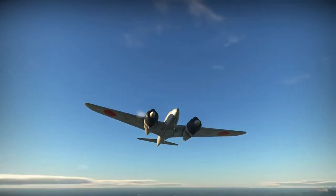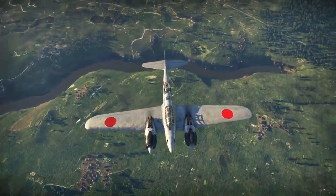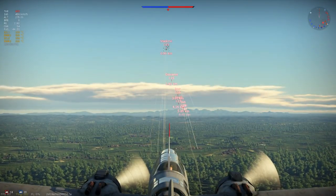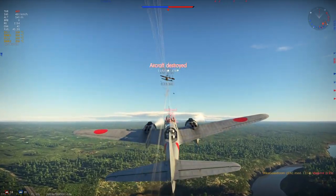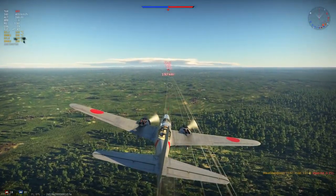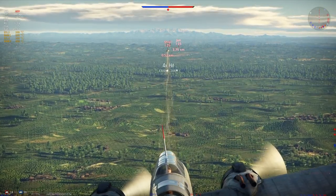The final vehicle to be released is the J1N1 Interceptor/Heavy Fighter. This aircraft features a single 20mm cannon with 60 rounds and two 7.7mms with 1000 rounds in the nose, as well as two turrets with two 7.7mms each. Optionally, you can also carry two 60kg bombs. This aircraft is pretty fast for its tier and packs a punch with the 20mm cannon, but doesn't carry much ammo. The turrets are very effective against low-tier biplanes, but the aircraft itself isn't very maneuverable. I can see this becoming popular at low tiers, but not too effective.